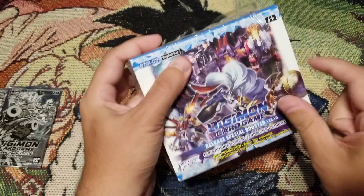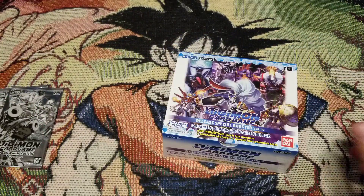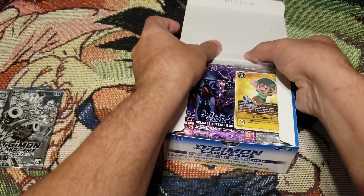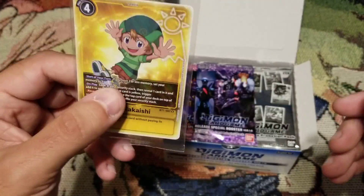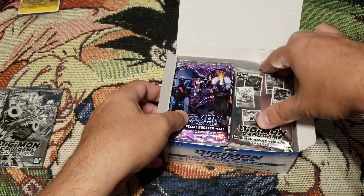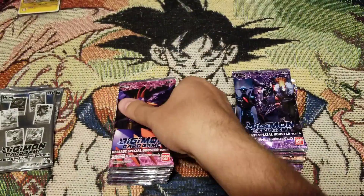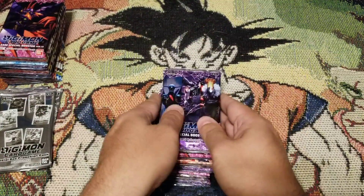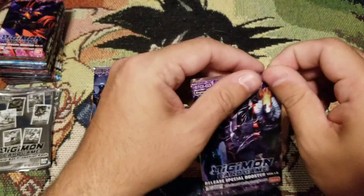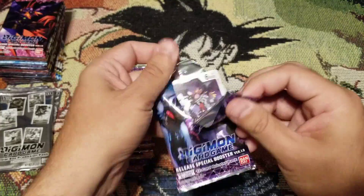Well worth the wait - it's like an early Christmas! Our box topper is our buddy TK - we like TK, great for yellow. We got our special promotion pack, we'll save that for the end too. Let's start with the right side first. I'm hoping for some Lilithmon - love to build purple.